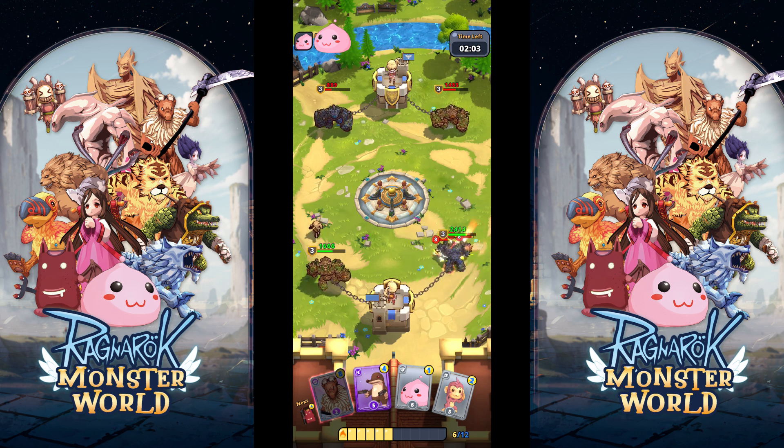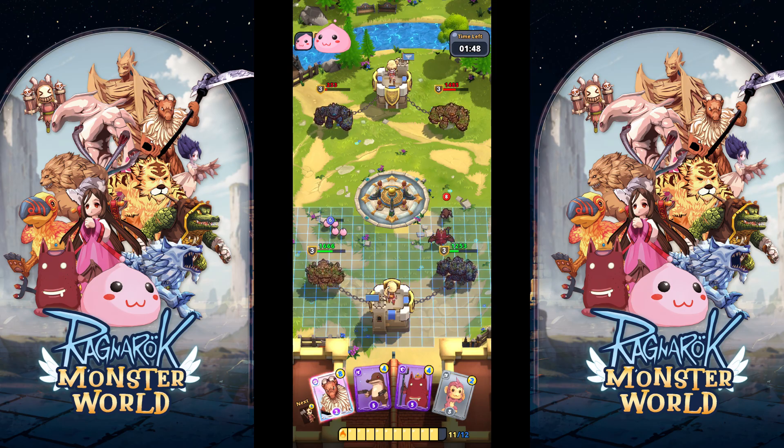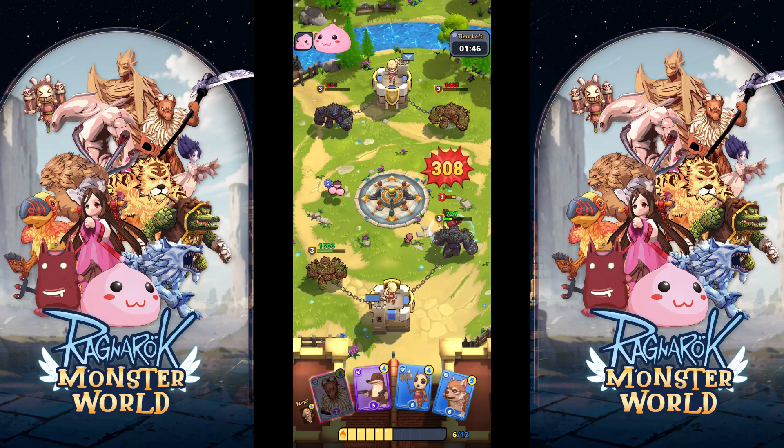In this battle, we can see that our opponent played Savage Bebe against our melee tower. However, based on our first tip, we know that our melee tower does well against Savage Bebe. So we can actually use our health here as a resource and just ignore the Savage Bebe, saving up our souls and preparing for a big counter push.